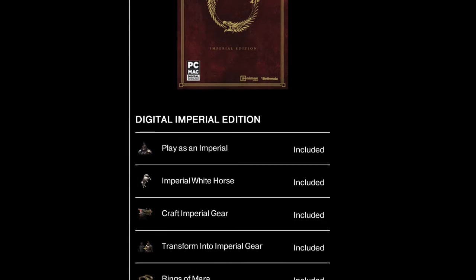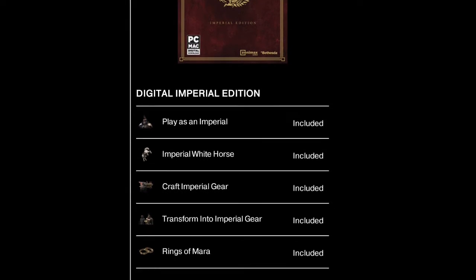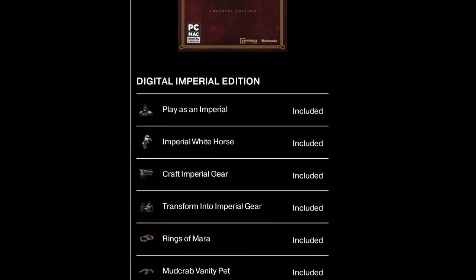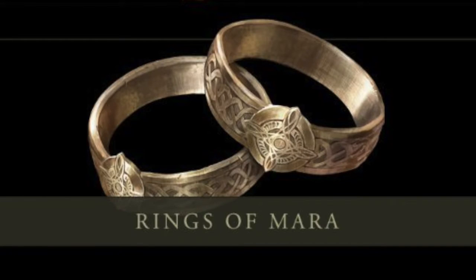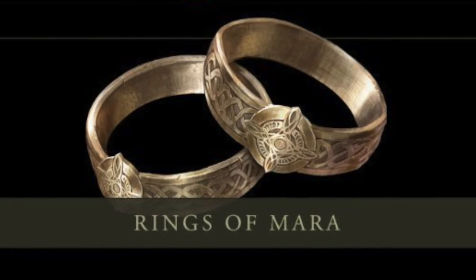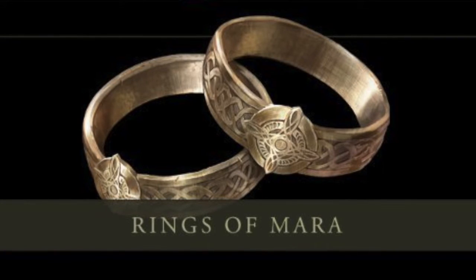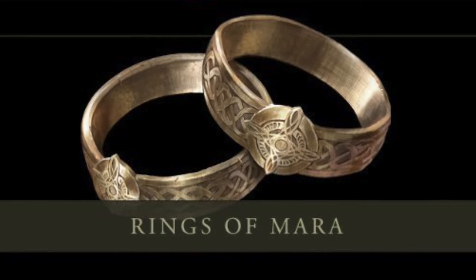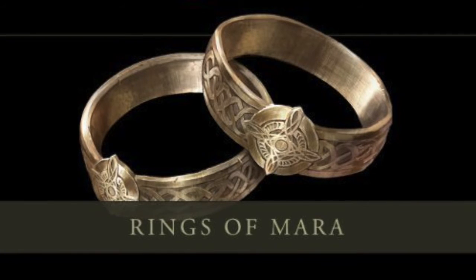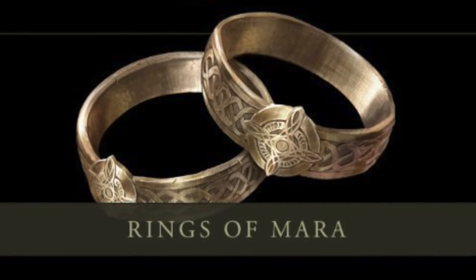The next thing you get are the Rings of Mara. What the Rings of Mara do is boost your experience when playing with another person once you've done the ceremony. There's a ceremony place in most areas; you go, do the ceremony, and you are bound to that person. You get a bonus experience when you play with them. And this can stack — so you can play with three people, each person has a Ring of Mara linking them to the other two people, and you get a huge experience bonus and level up much faster.